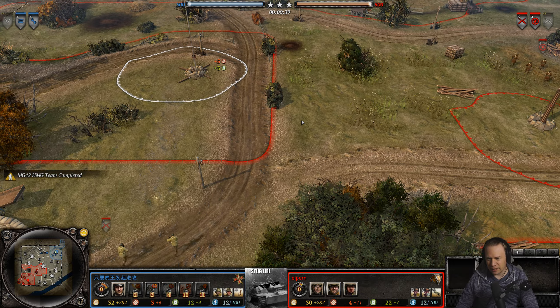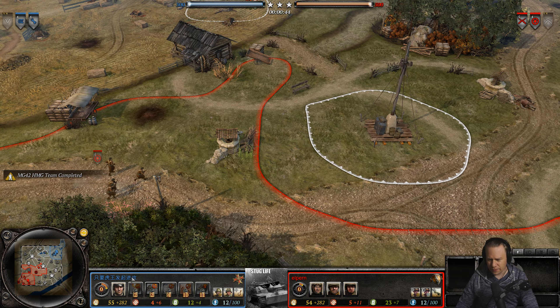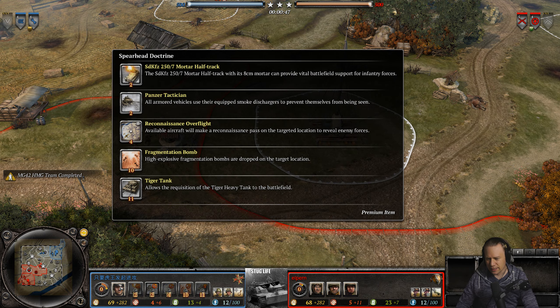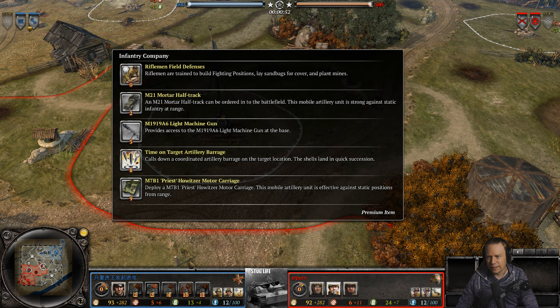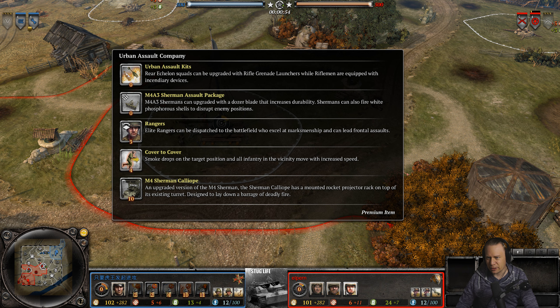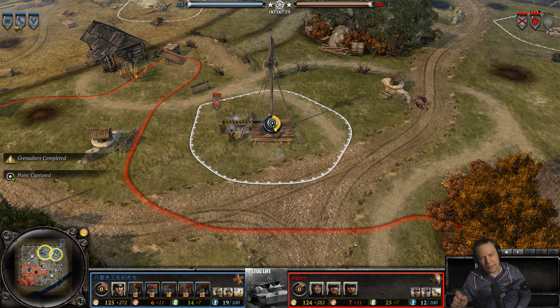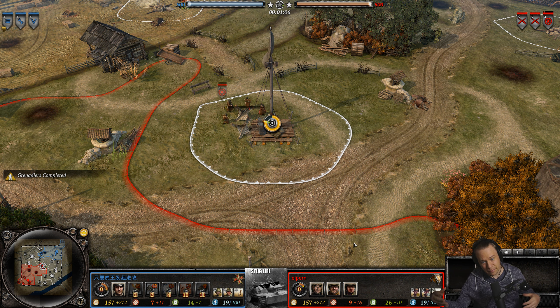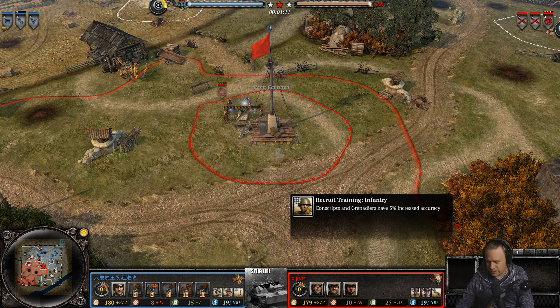Esam is playing as America, and he has brought in Spearhead doctrine, immediately locking it in. Whereas Elpern is bringing Tactical Support Infantry Company and Urban Assault Company — so no Airborne or Rifle Company, which is what we usually see in one-versus-one brought on by the Americans, but not in this case. Bulletin-wise, both players have extra accuracy for their mainline infantry.